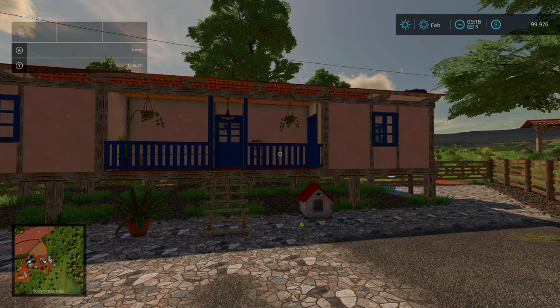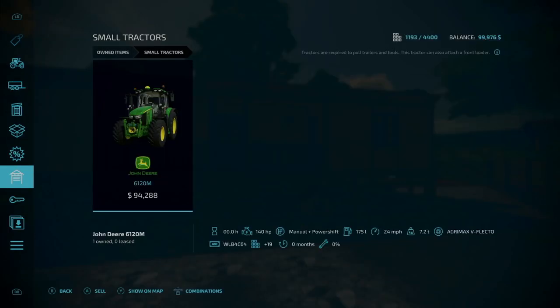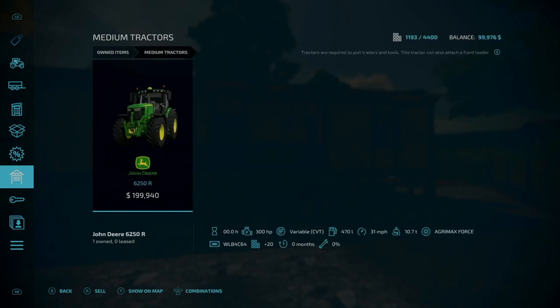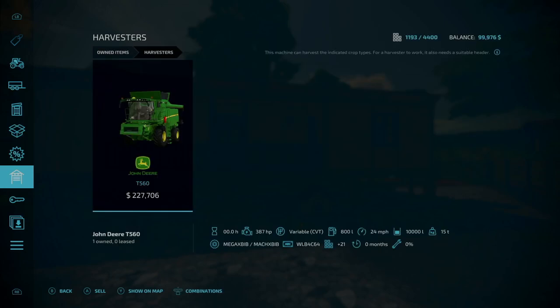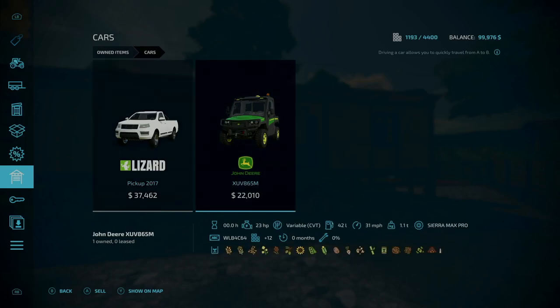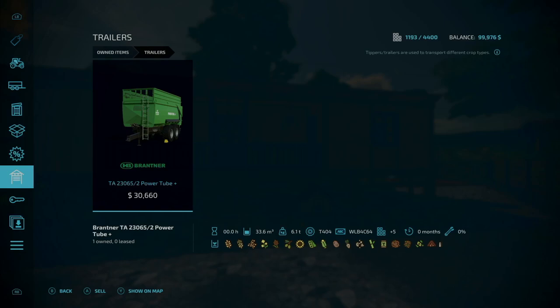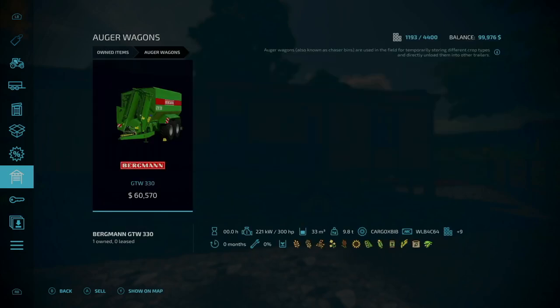Now we start here on the starting farm, so let's take a look at our starting equipment. Under small tractors we have a John Deere 6120M. Medium tractors: John Deere 6250R. Harvesters: the John Deere T560. Cars: a Lizard Pickup 2017 and a John Deere XUV865M. Trailers: the Branther TA23065 Power Tube Plus. Auger wagons: the Bergman GTW330.